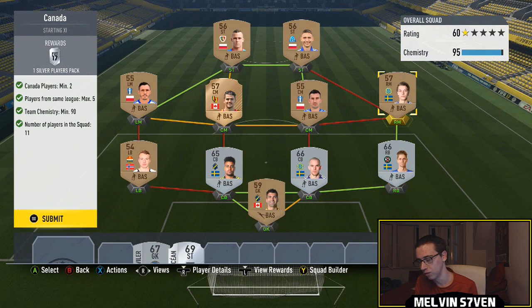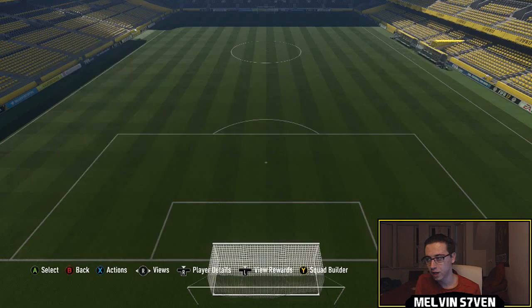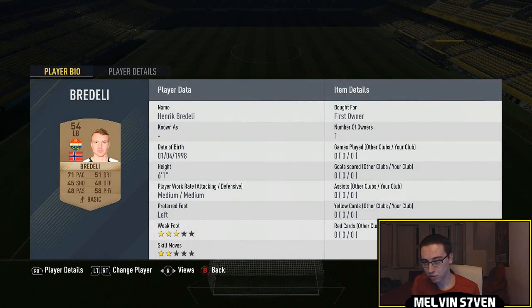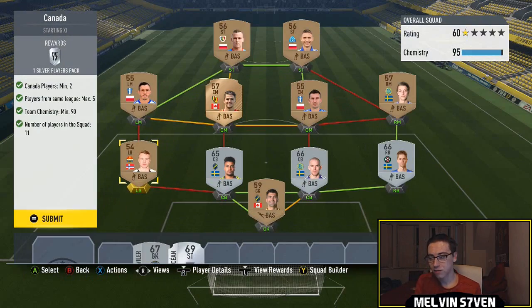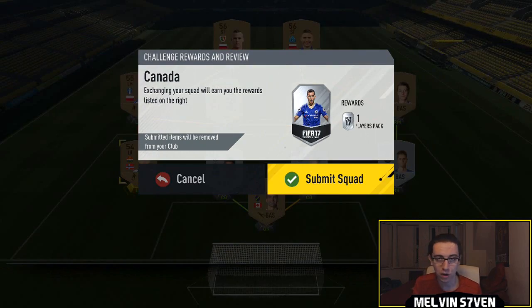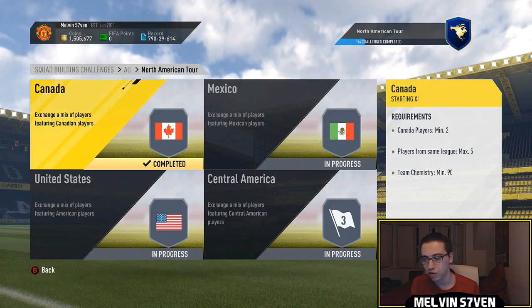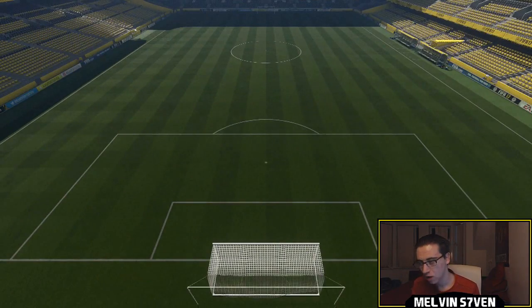Probably the Swedish league because there's a lot of Swedish players there. And then with this guy, I think he's from the Polish league, so I've got a bunch of Polish league players. And then because of the chemistry, I've got this random left back from the Norwegian league. You only need 90 chemistry. If you were to follow it exactly how I've done it, you would need loyalty. I'm just using players in my club. This is not the cheapest way to do it - this is just how I have personally done this.